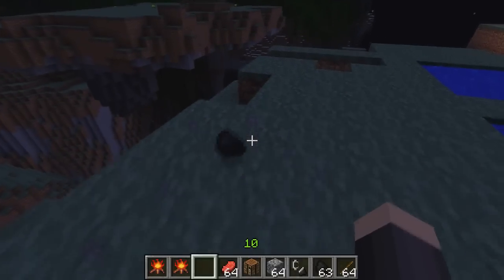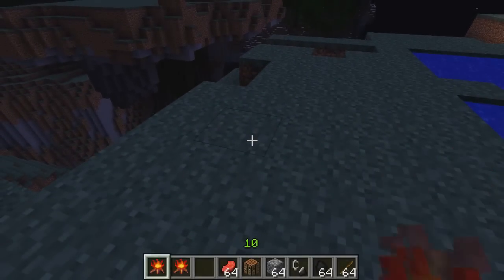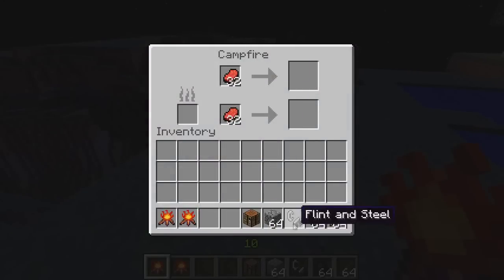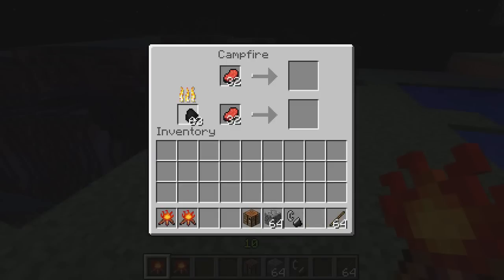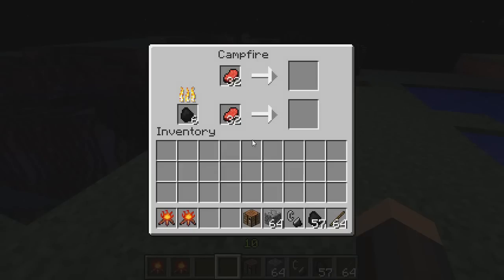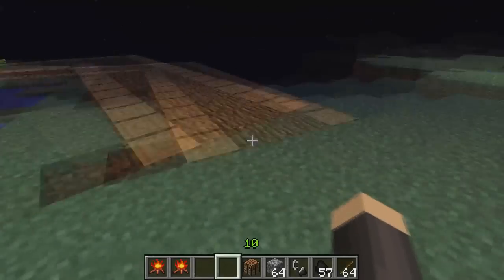We'll get 64 and just place it down again. So if you right click on it, you can just take your raw beef, split it up in two, and then put in however many coal you need. It is extremely helpful because it works the same as actual... furnaces, that's right, how can I forget furnaces!